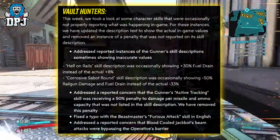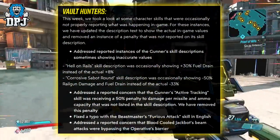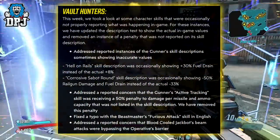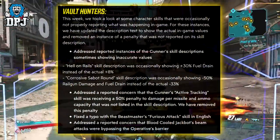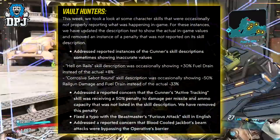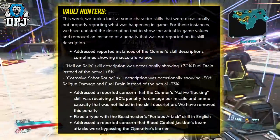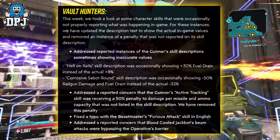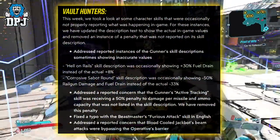Addressed reported instances of the Gunner's skill description sometimes showing inaccurate values. Hell on Rails skill description was occasionally showing plus 30% fuel drain instead of the actual minus 33%. Addressed reported concern that the Gunner's Active Tracking skill was receiving a 50% penalty to damage per missile and ammo capacity that was not listed in the skill description.